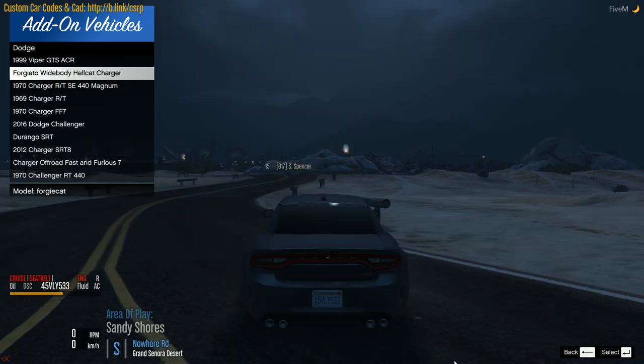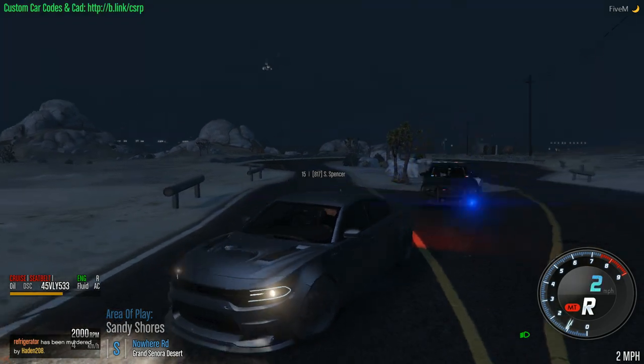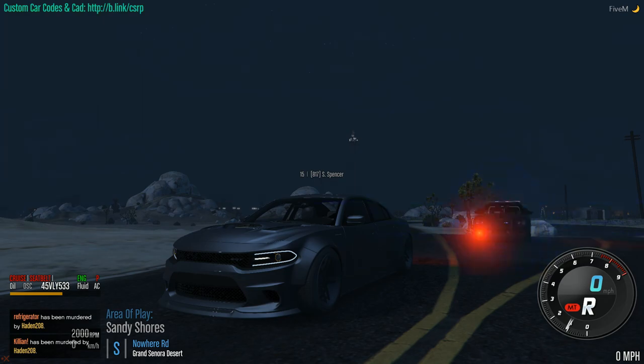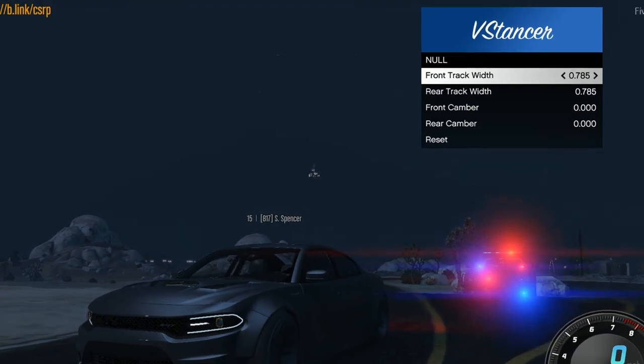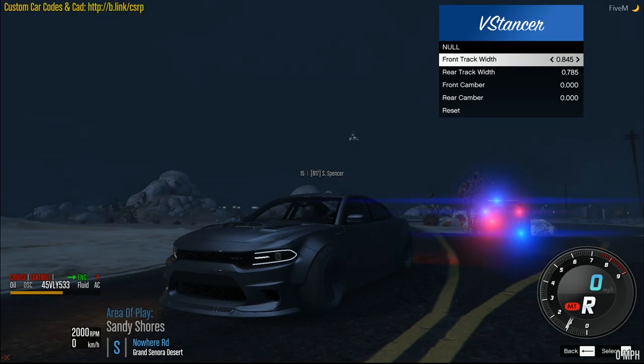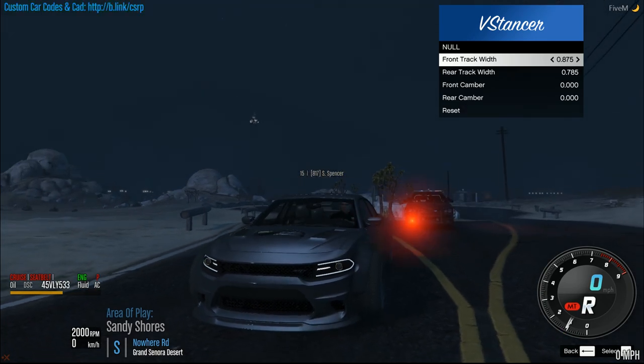Just click enter on it and it spawns. Say I want to camber this vehicle — camber, wide body, stance, whatever — you're going to want to click F7. Here you go, you've got the menu. Front track width is for stancing; you can adjust it like this or like that.